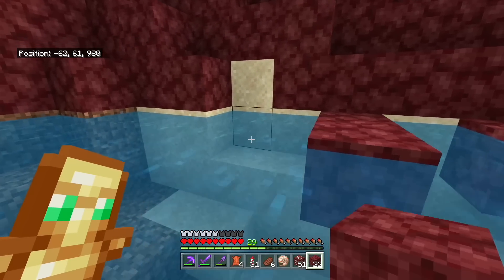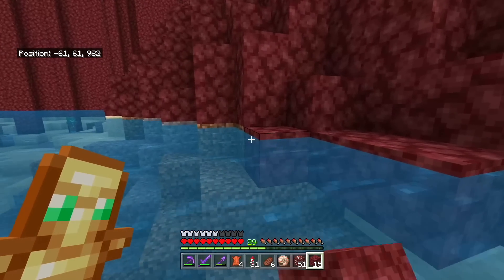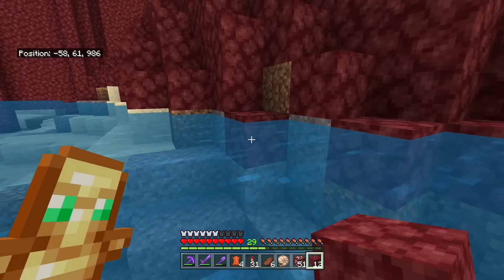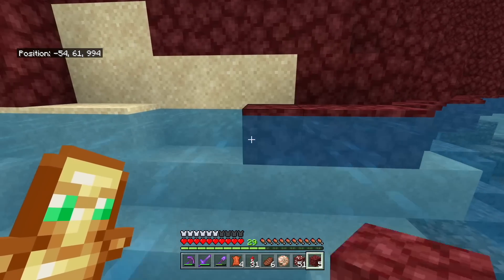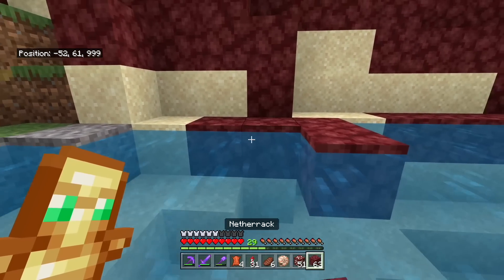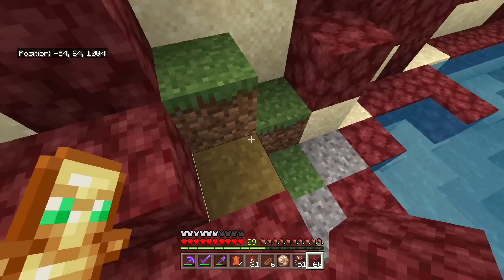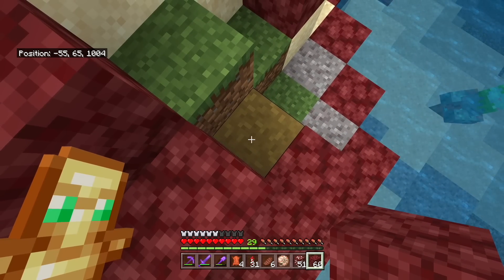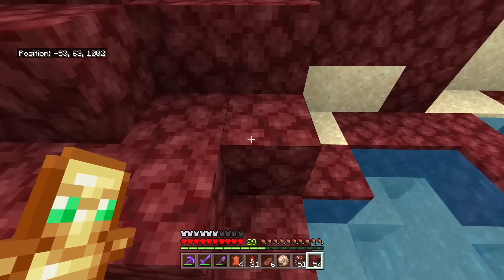The longer you are somewhere, the more you can understand that place and why it exists. It's not that people who live in a different set of borders are evil — it's that they have a different value set. Even some of the ones I find most incompatible with my own beliefs, it still comes from an understanding. Also look, the grass spread! Grass has a use, and it doesn't really if you then replace it with Netherrack, but the idea is still there.